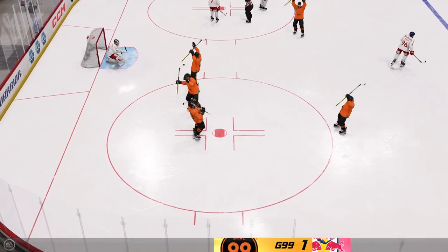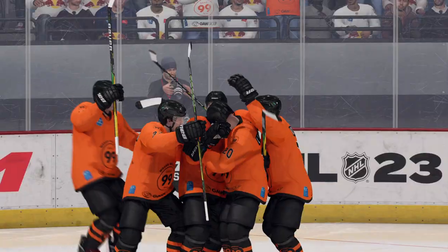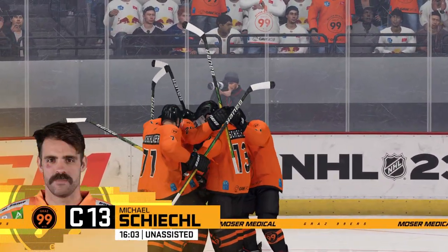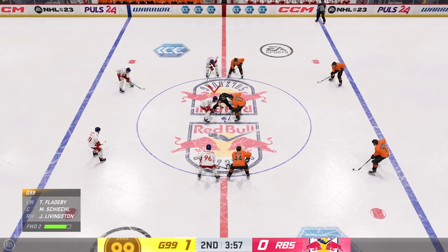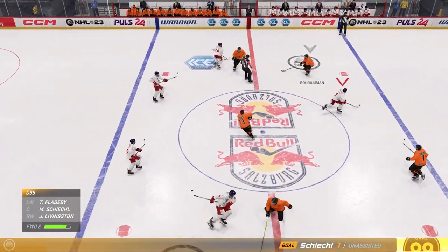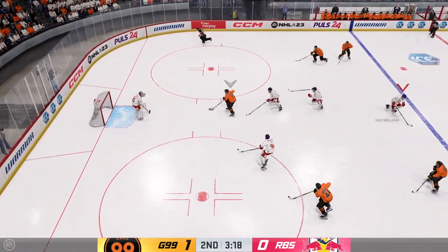Scores! You can feel the tension here as nobody had scored up until this point — everybody looking for the first goal. But really, nobody wants to make the big mistake. The 99ers come up with a clutch goal late in the second. This was starting to look like a tie game right into the intermission. I like that they've got the lead — now stay aggressive until the intermission.